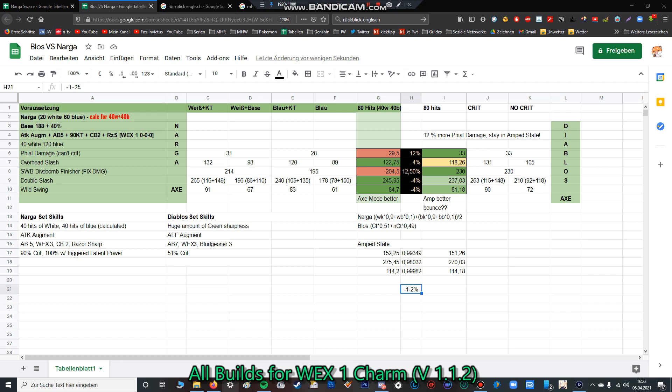You can slot in some Slugger jewels, or if you have a good Slugger talisman, you can use the Diablos set as a KO set as well. However, the bad thing about the Diablos build is that you can sometimes bounce. At the end, the Nargacuga Switch Axe build is a tiny little bit better overall, but if you want to easily stagger, flinch, or inflict abnormal status on monsters, Diablos is better. You also have to mention that the Nargacuga set can inflict poison status, which deals damage over time even when you're not attacking.